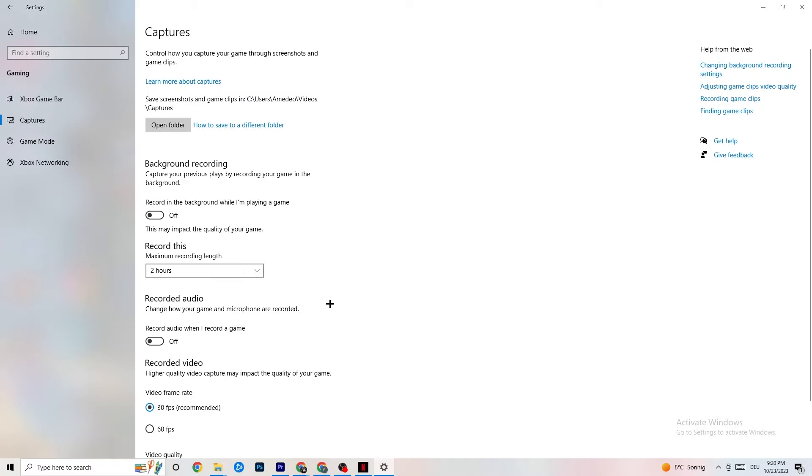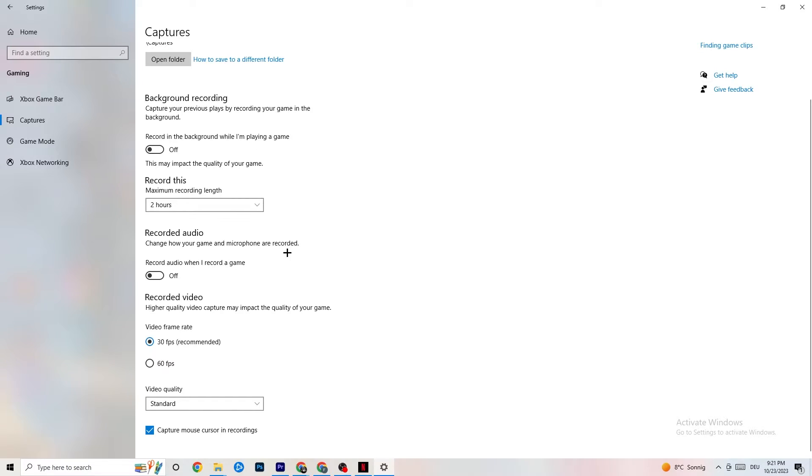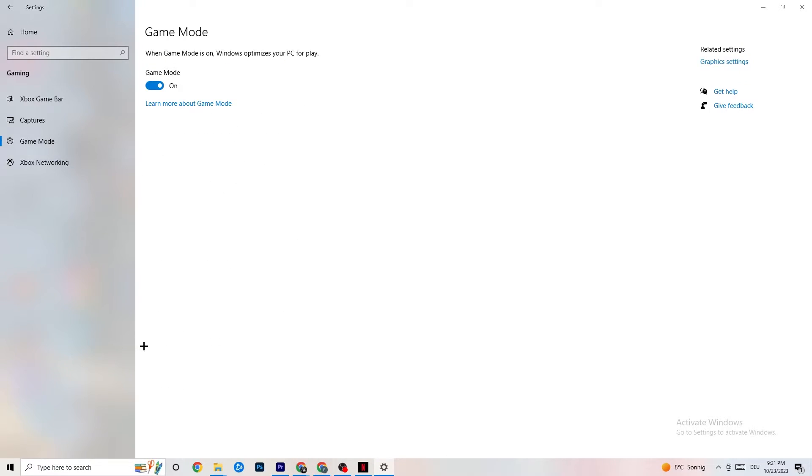Go to Captures. Under background recording, find Record in the background while I'm playing a game — please turn this off. If this is on, no wonder you're having FPS drops, freezing, or stuttering, because recording sucks a lot of performance. Especially on low-end PCs, this will cause crashing, FPS drops, and stuttering. Also turn off audio recording — it doesn't impact as much, but it still costs performance. If you want to record, use another program like OBS — do not use Windows for that.